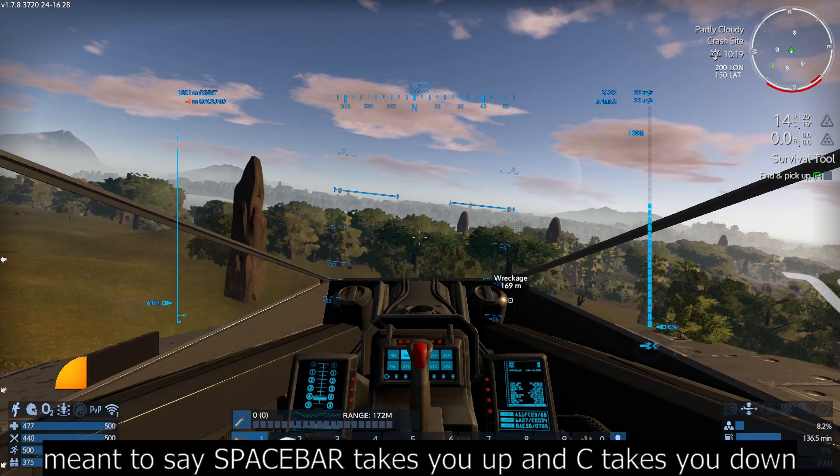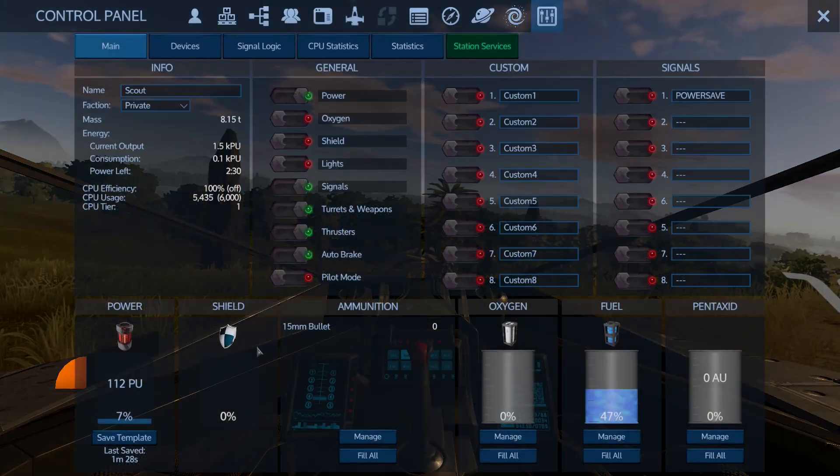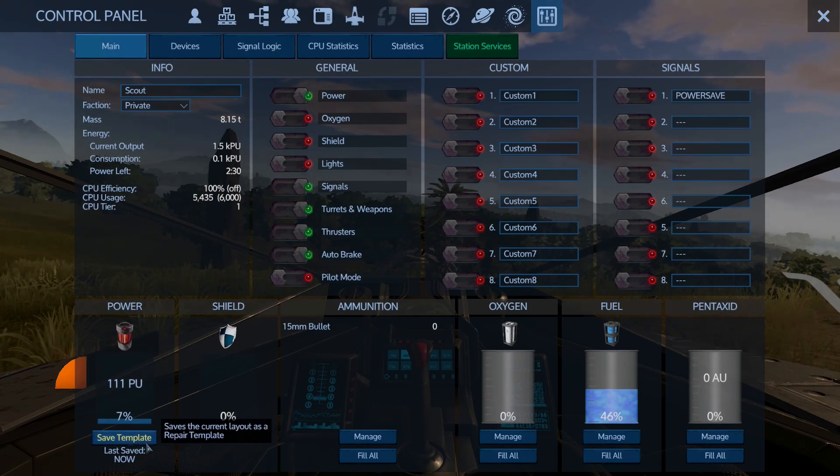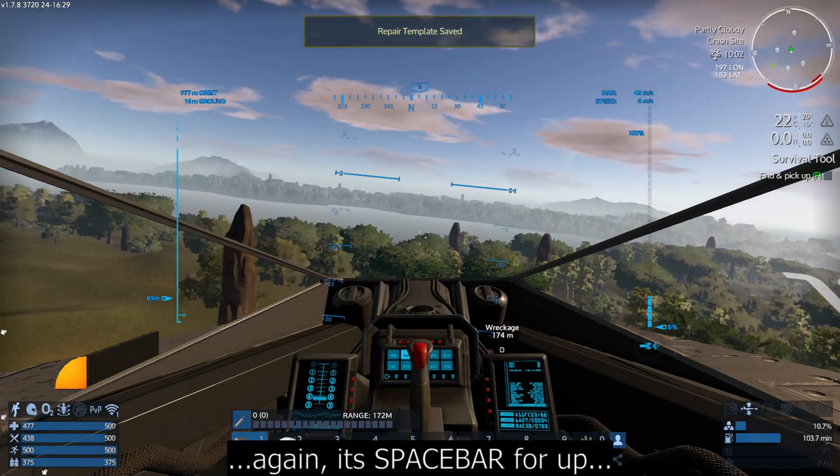Control takes you up, C takes you down. Over here you've got the Save Template option. A little bit later in the game we'll be able to make repair templates that we can place on bases and other places — somewhere we can park the vehicle, hit repair, and it will go back to the template state from whenever you last saved it. If we save the template now, then when we make a repair station later, it will repair back to the current state. You always want to hit this, or if you make any significant changes to the vehicle, save the template again.